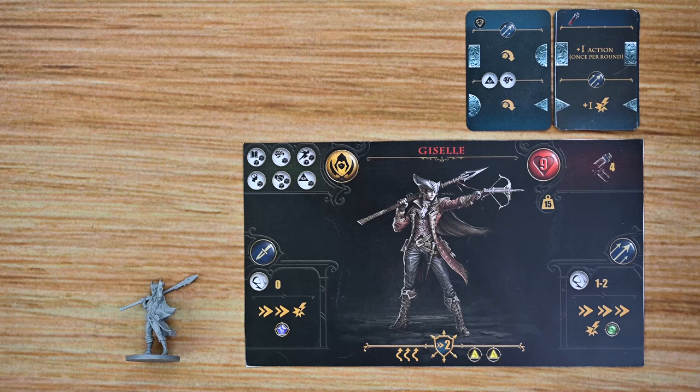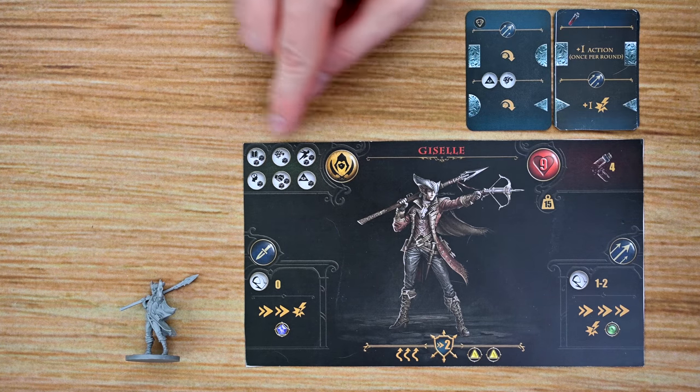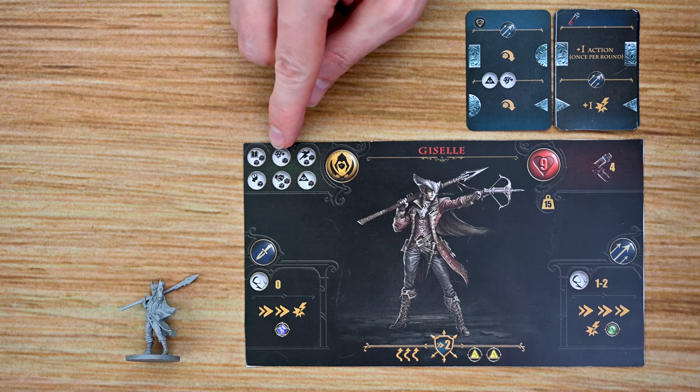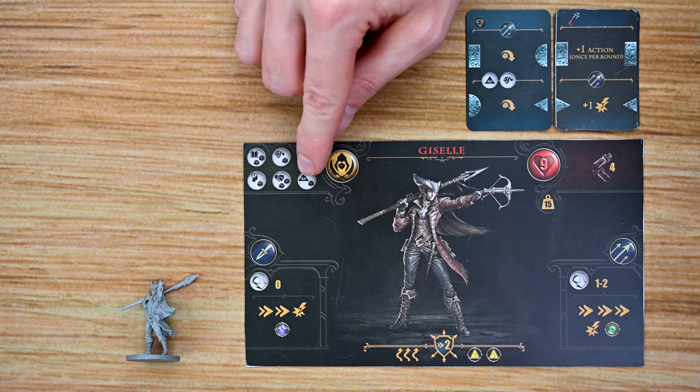First let's look at the characters that players can play as — because who doesn't want to play a vampire hunter? Each character is going to have their own card with six different stats: faith, mind, agility, perception, diplomacy, and occult.